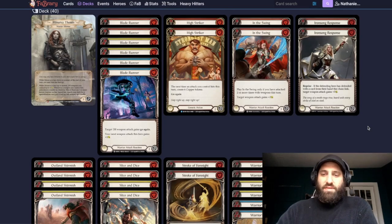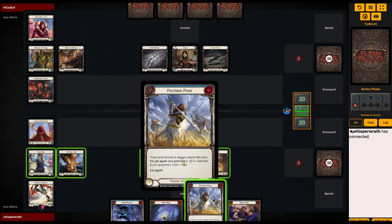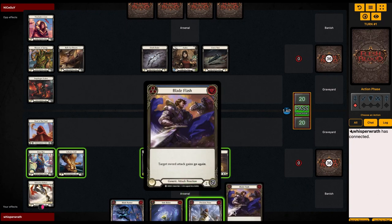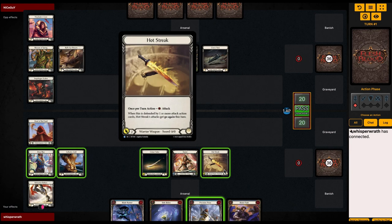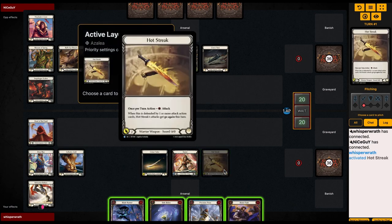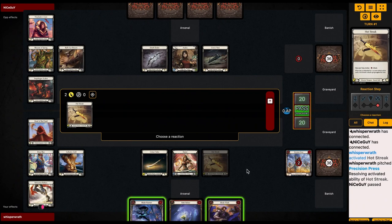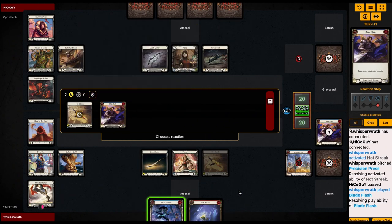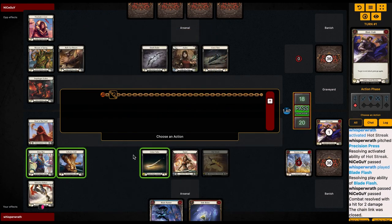Let's jump into a game. We're going up against Azalea, which is probably going to be prevalent in the Clash meta. I did one quick switch — I put in Sink Below to be able to react against the arsenal. I'm deciding between Precision Press or Blade Flash, and we're going with Blade Flash, pitching the Precision Press. I didn't block — didn't want to give them go again.